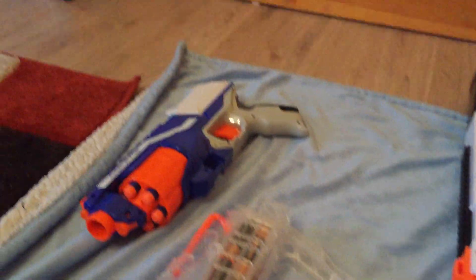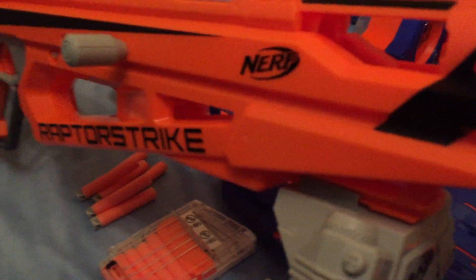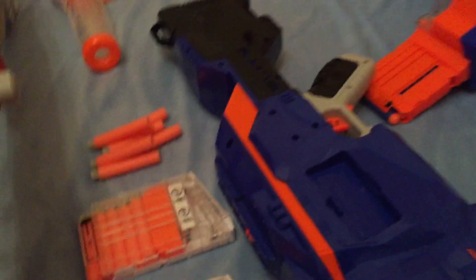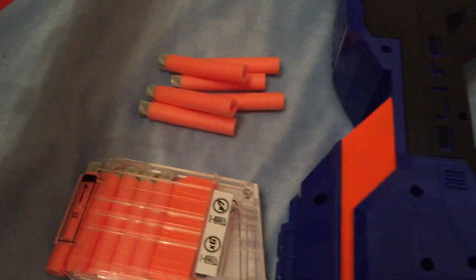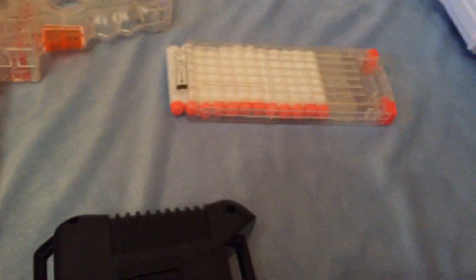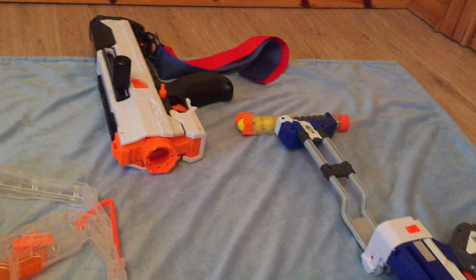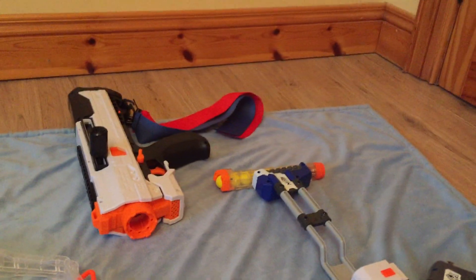Then we have the Disruptor — that's a very good pistol. Then the Acoustrike Raptor Strike. It comes with two mags that can hold six, and six extra darts. The Infamous comes with a 30-round drum. The Evator comes with a 12-round mag, and the Helios comes with a 7-round mag with two flags.